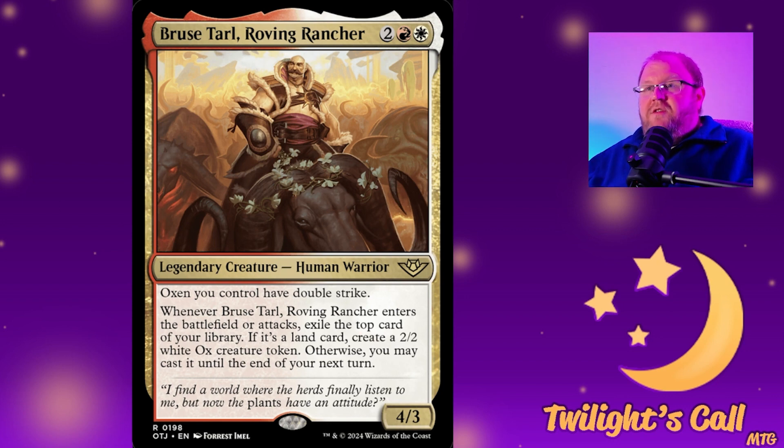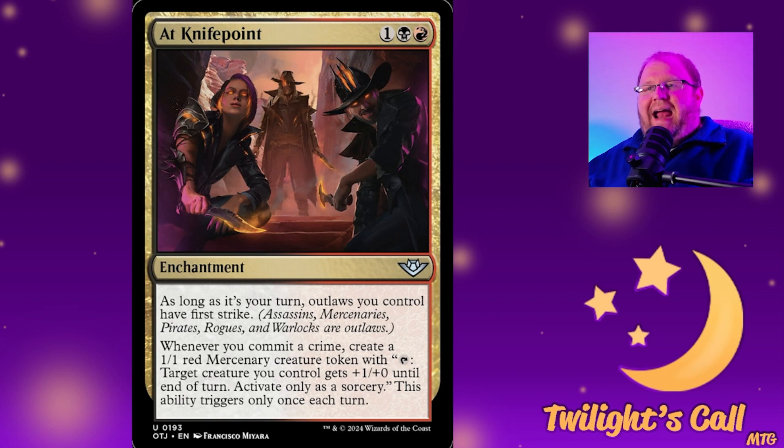This is kind of fun — you get the whole cow theme. Somebody pointed out that in the art there's a cow on the left with red eyes, and on the other side it's Vigor and Ox of Agonas. I thought that was a fun little callback. If they errata a bunch of things that look like oxen and give them the ox creature type — like Vigor, which is actually an elemental incarnation — that could be interesting, but I'm not sure.